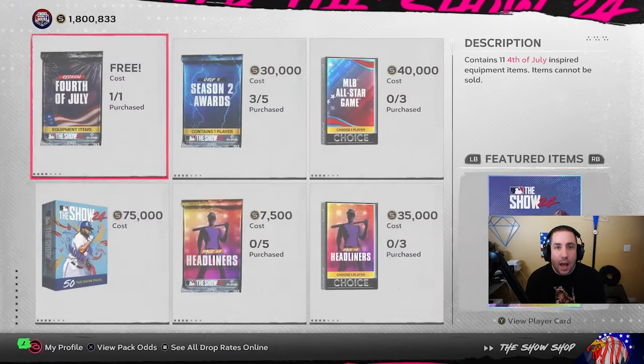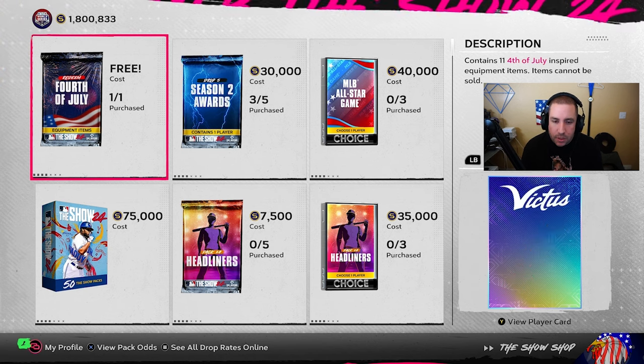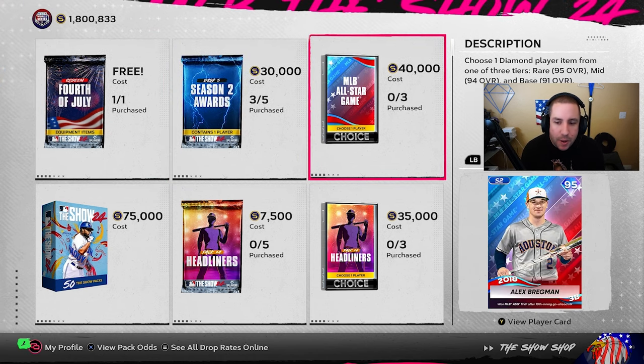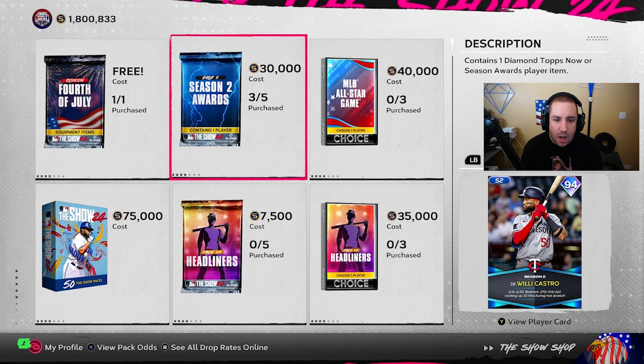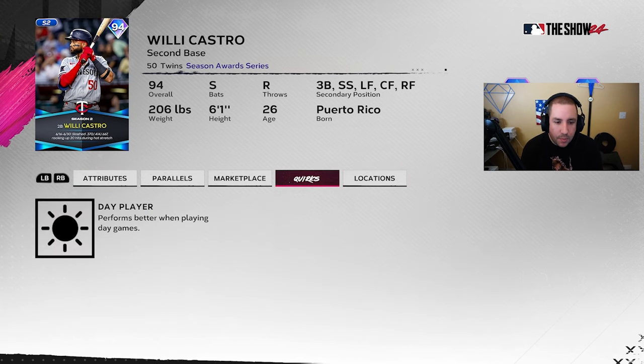When it comes to new content, we got a lot of pack content. We got the redeem 4th of July pack, which gives you featured bat skins — really cool. I opened this pack three times and finally got Willy Castro. I don't suggest getting this pack; I did it just for fun. He's not a bad card — his gold version has better contact, but this one has better power especially against lefties. On the Corbin Carroll boost he'll get even more contact, giving him 105 contact versus righties.